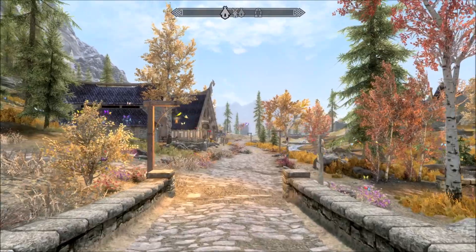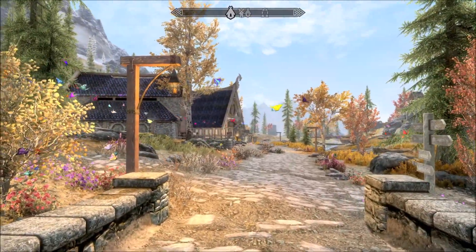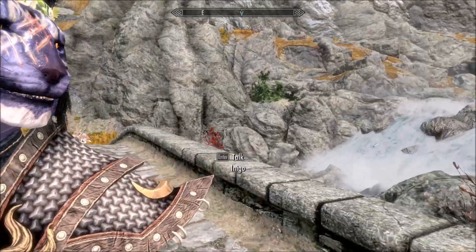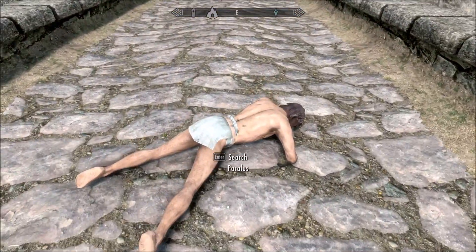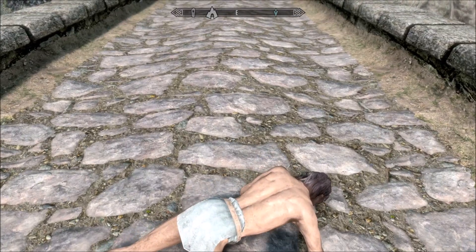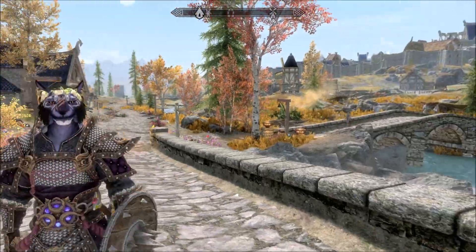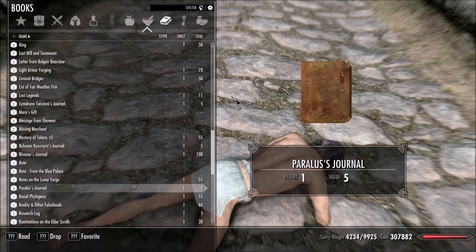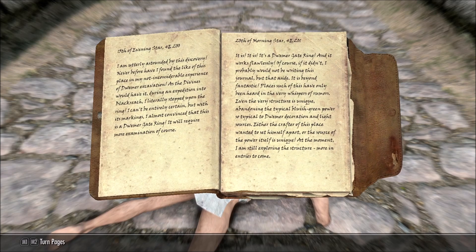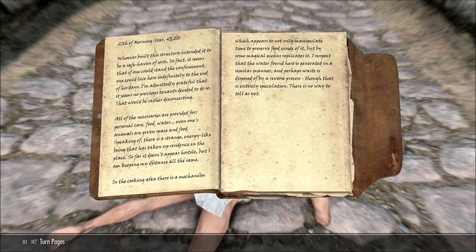So we're outside the Honingbrew Meadery and you are looking for this body here, Paralus. On it you'll find a ring and also his journal. The journal is quite long and gives you all the backstory. I'll let you pause the video to read the pages if you'd like.